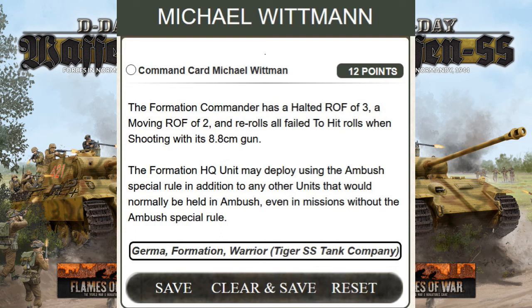The formation HQ unit may also deploy using the ambush special rule in addition to any other unit normally held in ambush — even in missions without the ambush special rule. So if you are the attacker and normally don't have the ambush rule, with Michael Wittman you can put the formation HQ Tigers in ambush. And if you are the defender with one platoon allowed in ambush, you can place a platoon of Tigers in ambush and also put the HQ Tigers with Michael Wittman in ambush as well.